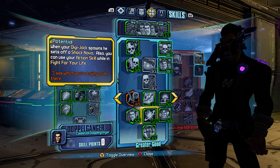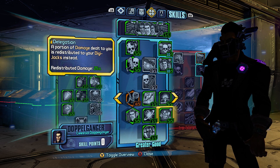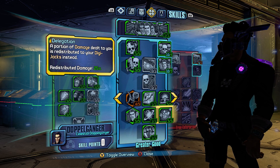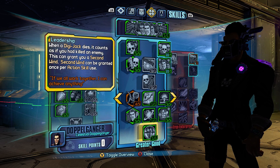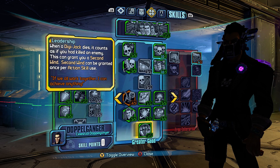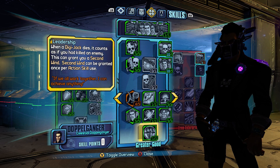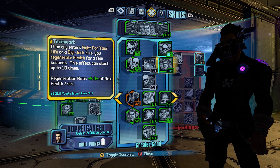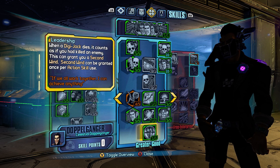Delegation just makes you more tanky, and since you are standing in enemies' faces you get hit, and your DigiJacks die faster — which again makes you stronger and heal faster. Leadership is one of my favorite capstones in the game. Even at level 70 I'm only using one capstone, which seems silly, but Leadership just makes everything work — making your DigiJacks' deaths count as kills for you. It works with kill skills like Believe and Synergy, it stacks Teamwork, and I can get a second wind out of it.